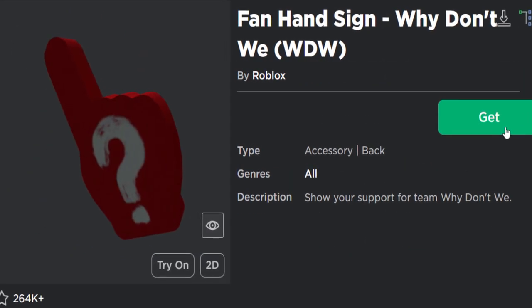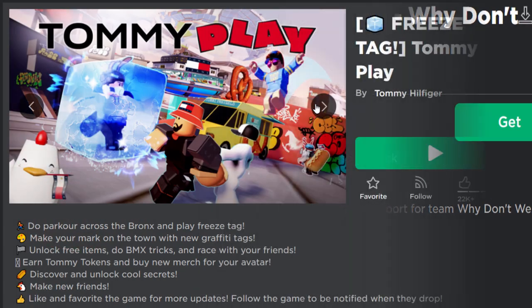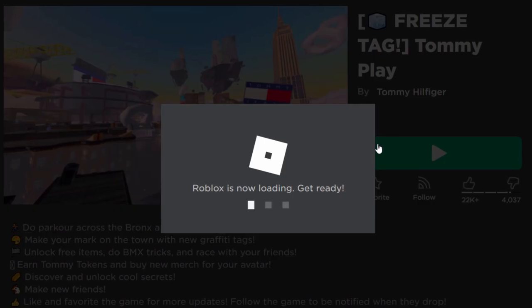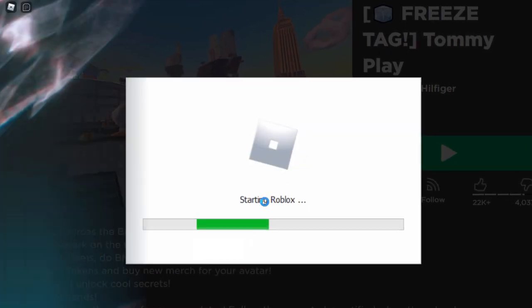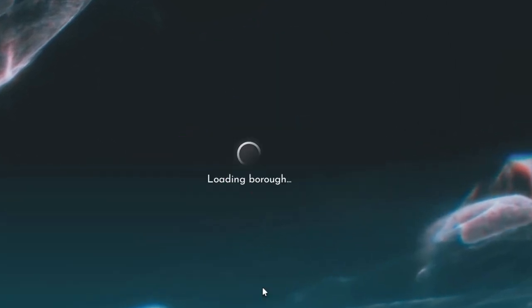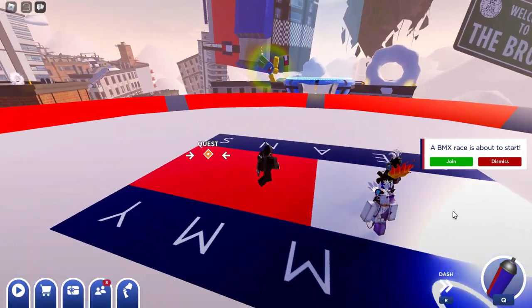You get a choice of two, and you can get both if you want. To get the rainbow-themed one, we need to play the Tommy Play events. Go ahead and join the server. On the games menu, make sure to choose 'The Bronx,' click on Travel, and once you're in the main lobby, here's what you need to do.